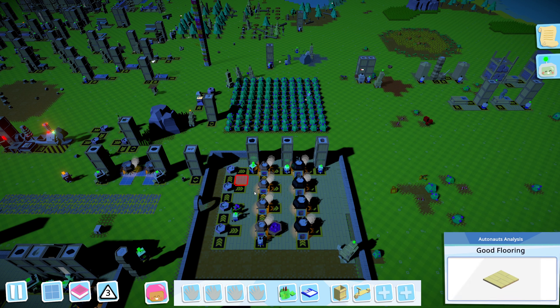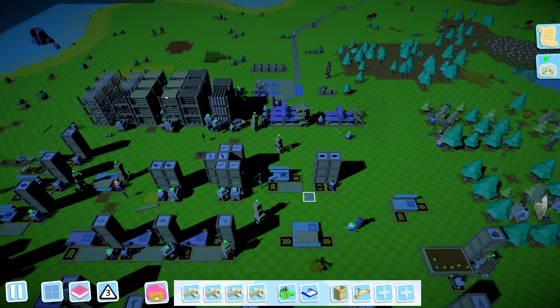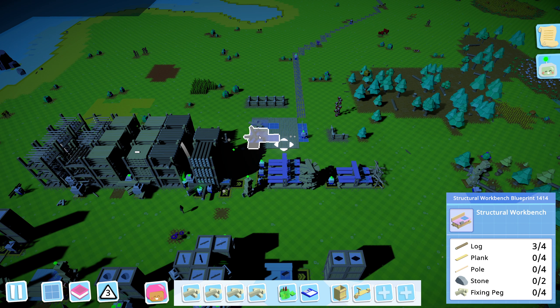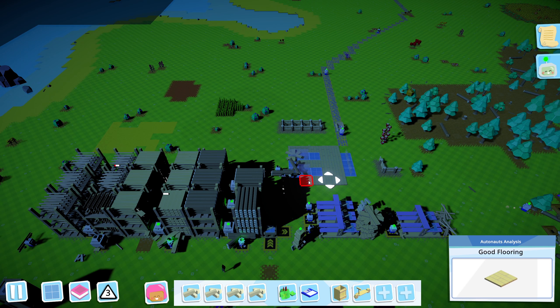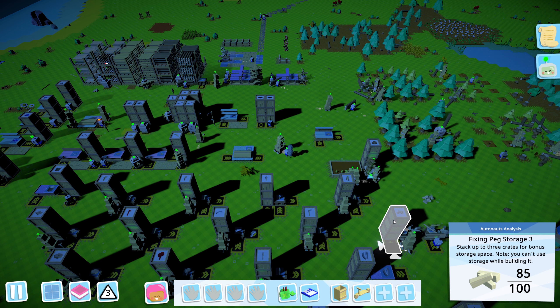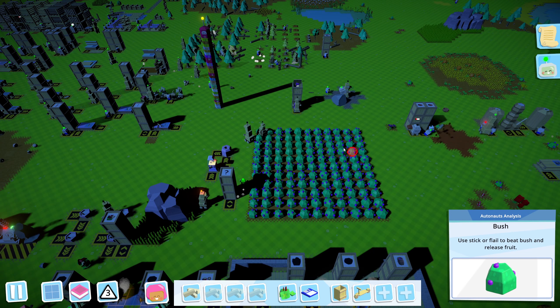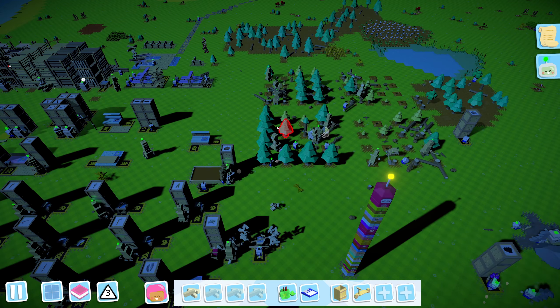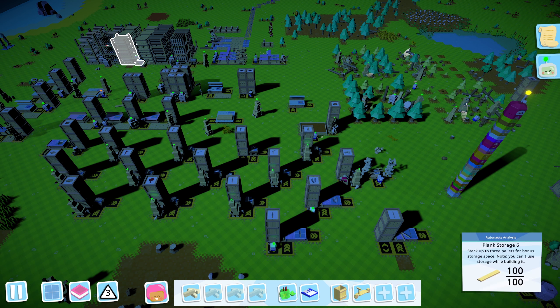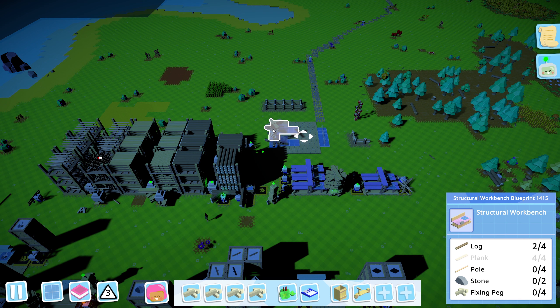We've got tier four food being made - I really want that to stockpile up. Logs and planks should go here, and we'll have to get the poles and stone ourselves. I don't know why they added that thud noise - everything else has that little noise now. Oof, I don't like it.